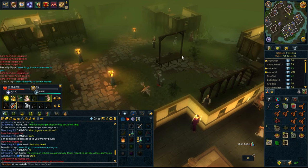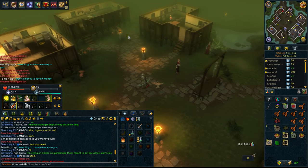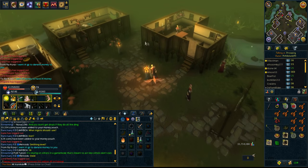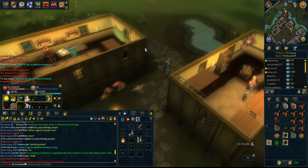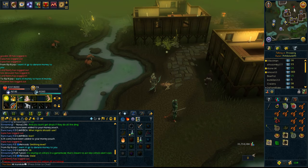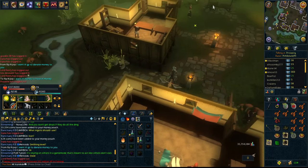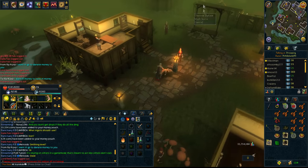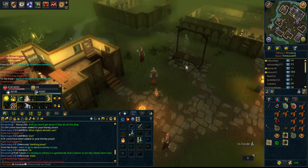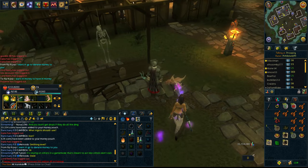I knew they changed the entrance of Canifis - I didn't actually go into the middle. Have a look at this guys. This looks pretty good, and this isn't even on NXT - we need NXT ASAP. This is sick, look at this new Canifis. Also let's just not overlook the fact that someone's been hung right there. So is this a children's game? This triggers me - trigger warning Jagex, WTF.